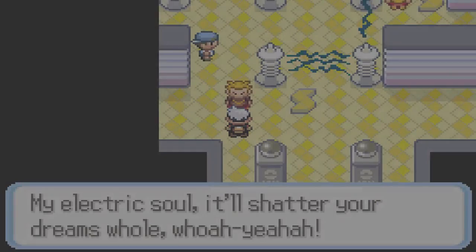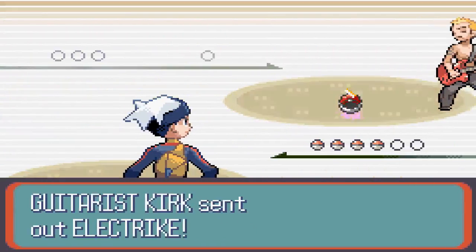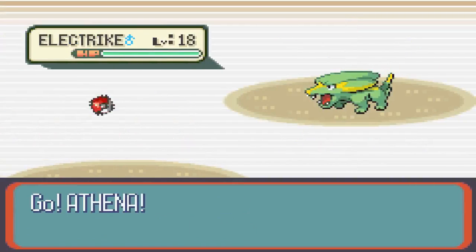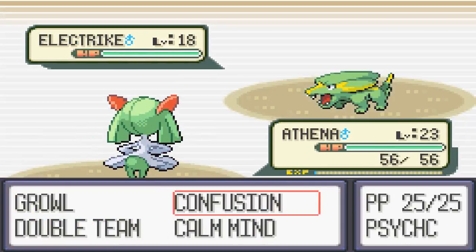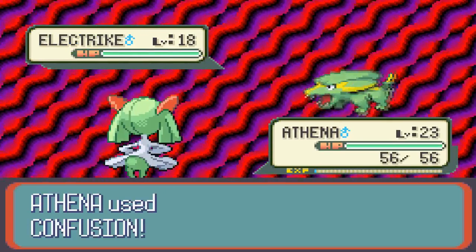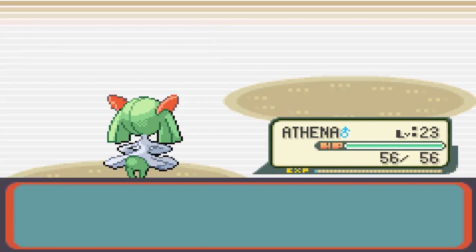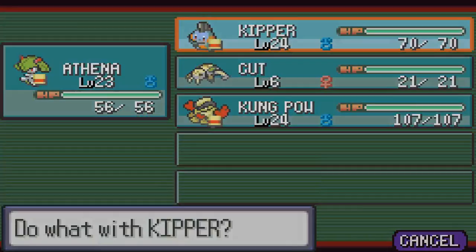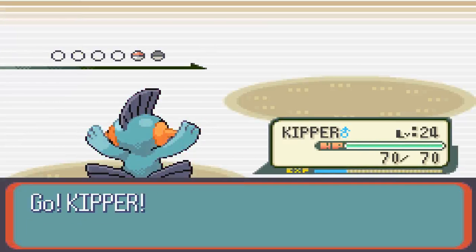My electric soul will shatter your holo dreams! We're not going to speed through this battle because I don't want to die and have to go revive again, so I'm just going to stop speeding through battles unless they're really long. I'm going to go for Confusion here — this should probably do a big chunk of damage, maybe knock it out. There we go, it did, and also a critical hit on Athena's part, so that was nice. And we're also five levels up. He's going to send his Magnemite next, so I'm going to switch to Marshtomp because Psychic type doesn't really work well against that.